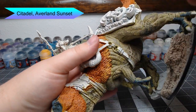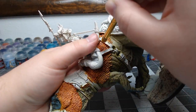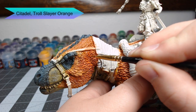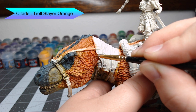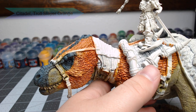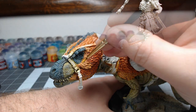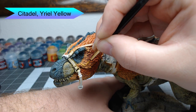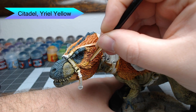I decided I wanted the edges on my feathers to be a little crisper, so I go through with Troll Slayer Orange and edge highlight the edges of every single feather on the model. We're going to do the same for the yellow feathers using Yriel Yellow, highlighting the edges of each yellow feather. There will be some feathers where you'll do one line orange and one line yellow to help the transition.